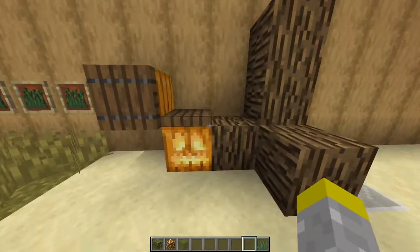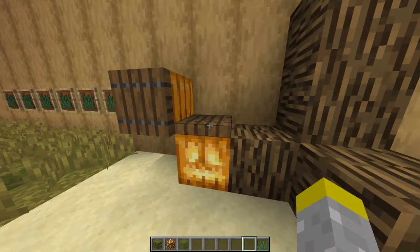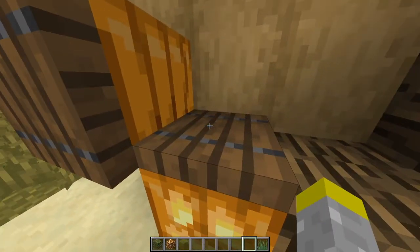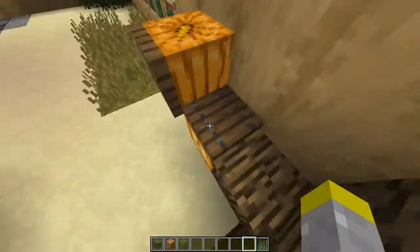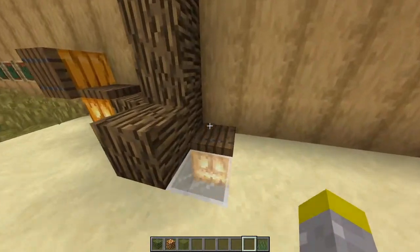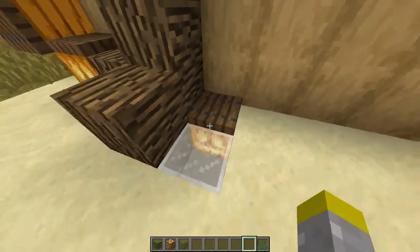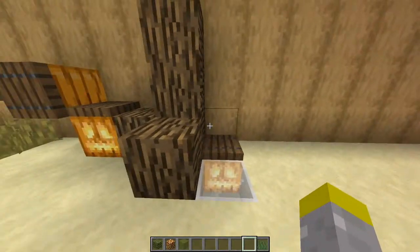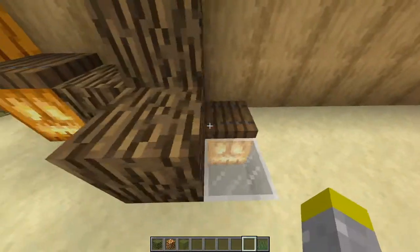The last way to hide lighting in nature is by using trapdoors — mainly spruce trapdoors, which look the closest to natural wood. You could hide this in the walls or on the floor. For example, if you have a tree stump like this, you could hide the lighting underneath a trapdoor. This blends in really well with the logs, and you could also use this in combination with a brown carpet, making it look like roots that are just stuck inside the ground.